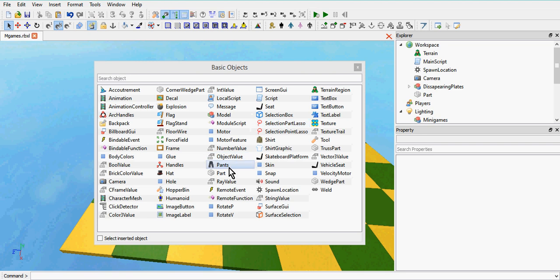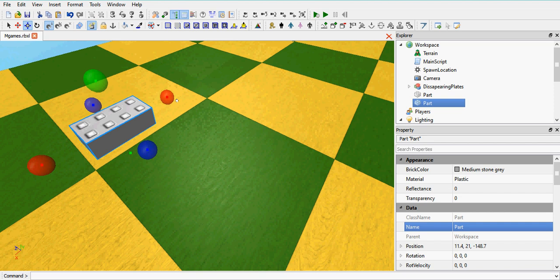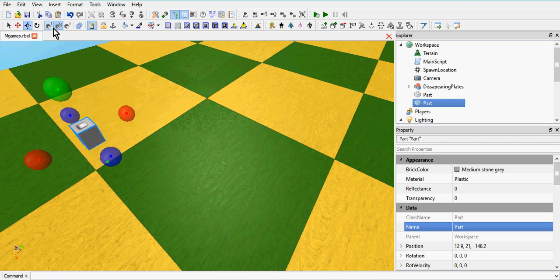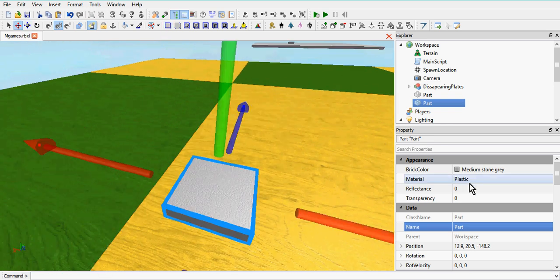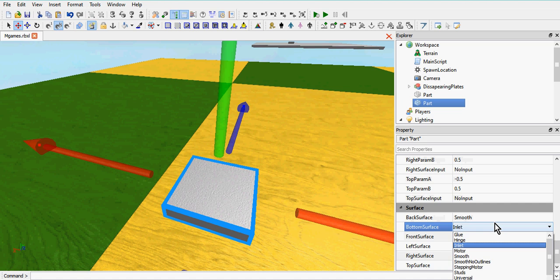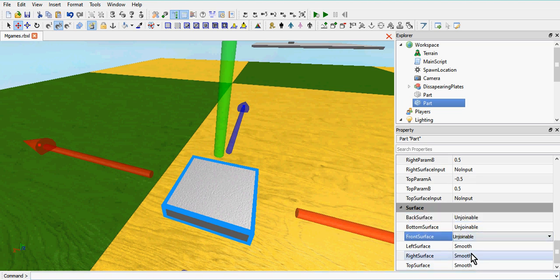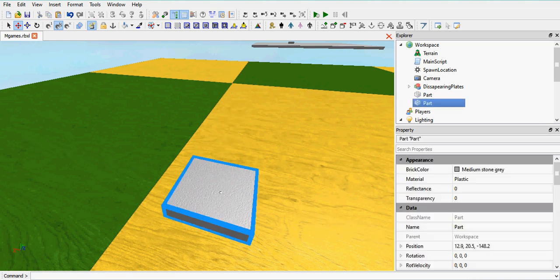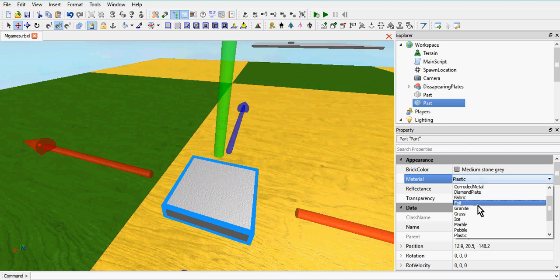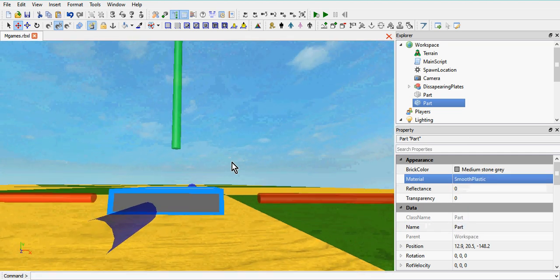I'm going to add a part and make it really small - one stud by one stud by 0.2 in the y-axis. We're going to make it smooth plastic so that when you spawn to it, you don't actually stick to it. We should also make it unjoinable on each side so nothing can actually join to it. Let's make the material smooth plastic - we don't want any graphics on it, it's just a spawn, we want it as basic as possible.